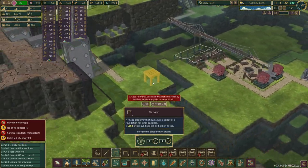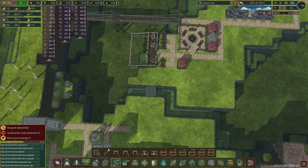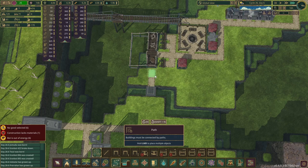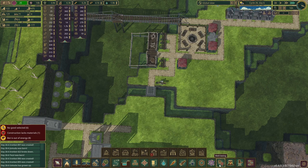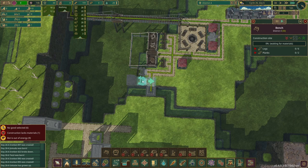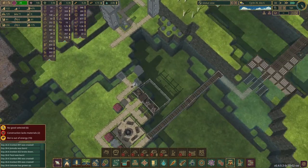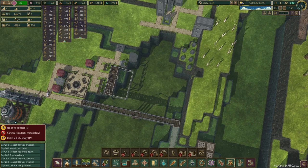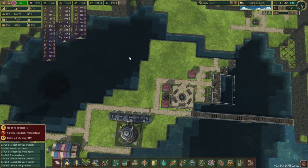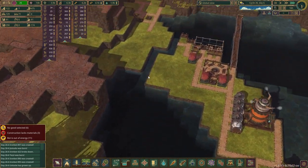I guess we just — what, like here? Then we can road that. I keep clicking on the wrong thing. Put a plant in — something like that. Then another leader though, definitely. We also have all this space now to play with. Oh, the water's flowing back into here — that's hilarious. It's got nowhere to go so it's literally just now a lake.